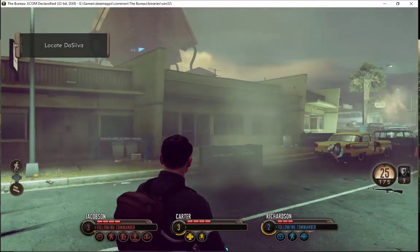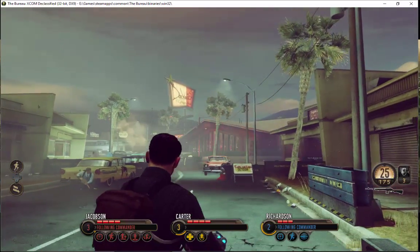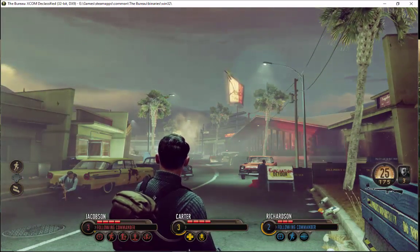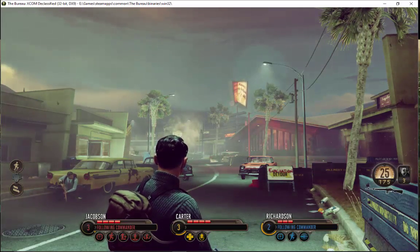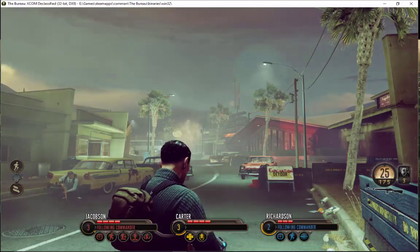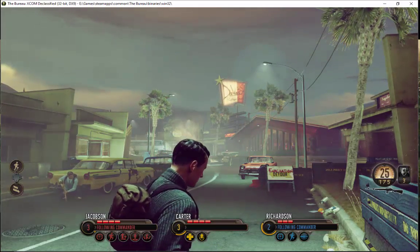So this is the second video of the Bureau Ex-con Declassified, and I'm gonna take a similar approach. The first one was called the Bureau Player Path Vista View boss fight. Again, I'm gonna focus on how this level is laid out, the player path, how the art is working in conjunction with the level design and block out.